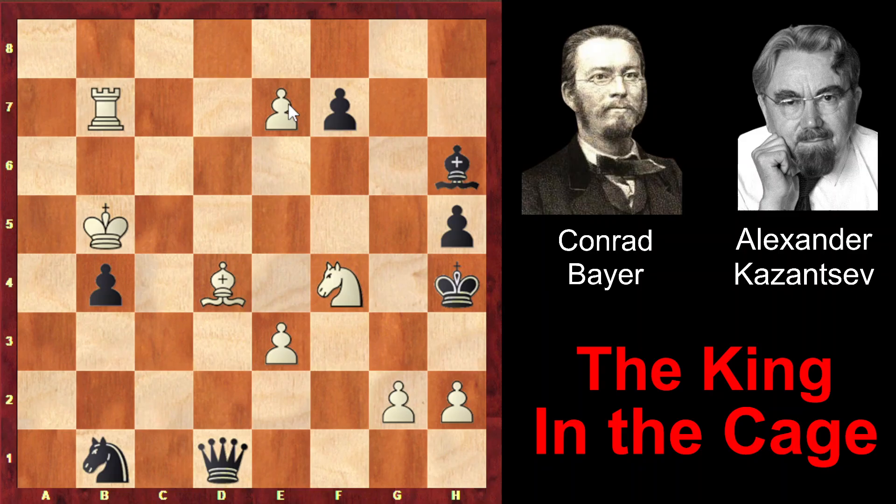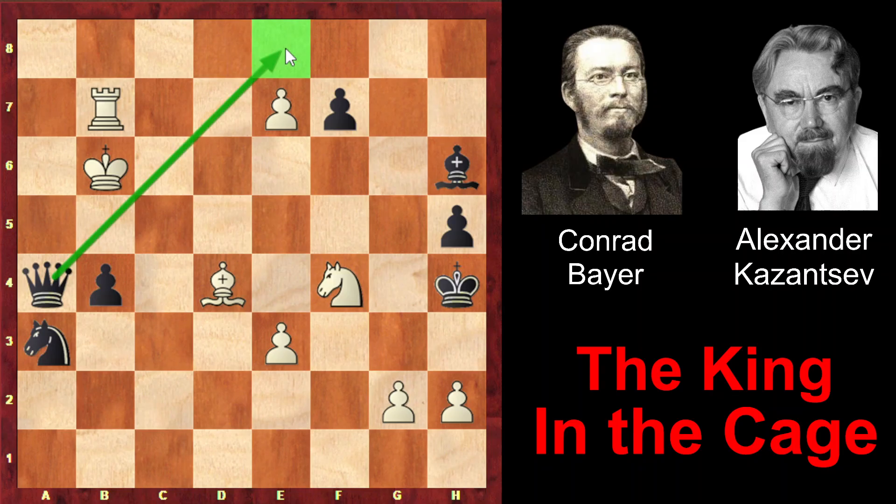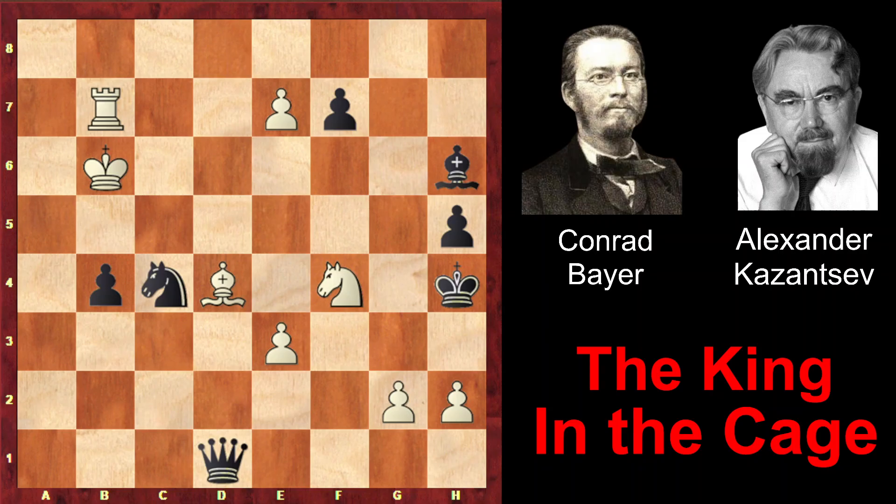The first move is e7, threatening to promote and get a decisive material advantage. That's why black must prevent this, and the only way to do it is Knight a3 check. King b6. If Queen a4, taking under control the promotion square, it just controls the square but doesn't eliminate the pawn itself. By playing Knight d5, white would consolidate and be very active — there would be nothing black could do to stop the promotion. For example, white can play Knight f6, taking under control the e8 square and promote. That's why after King b6, Knight c4 check followed. And after King c5, now Queen a4.